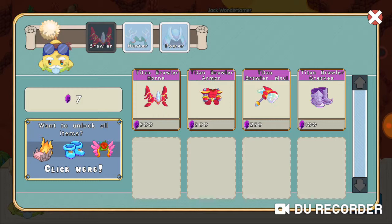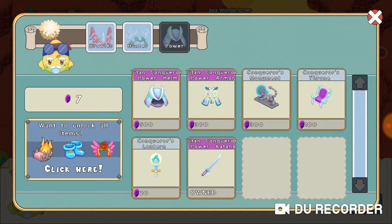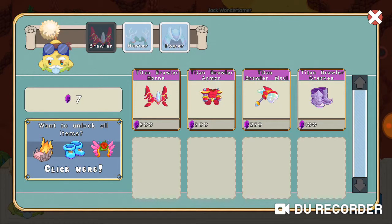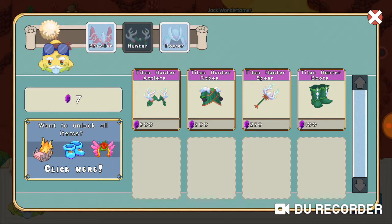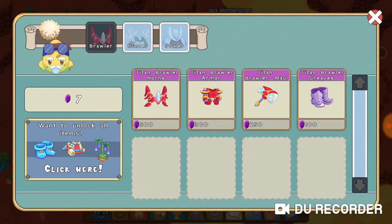Oh my gosh guys! So here we have the regular stuff — we have the Titan Conquer Power Helmet, Titan Conquer Power Armor, and Titan Conquer Power Katana. Then we have the Titan Hunter Antlers, Titan Hunter Robes, Titan Hunter Spear, Titan Hunter Boots, and the Titan Brawler Horns, Titan Brawler Armor, Titan Brawler Maul, and Titan Brawler Greaves. Oh my gosh, I just wanted to see what it looks like!